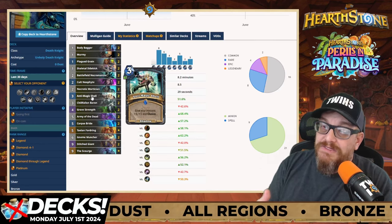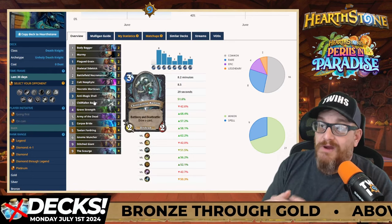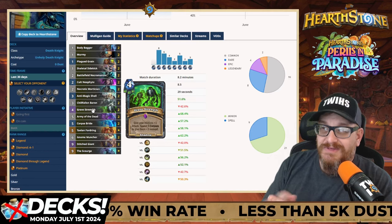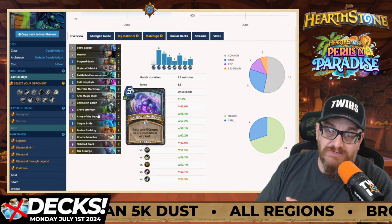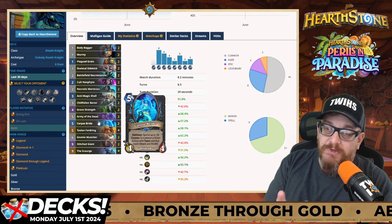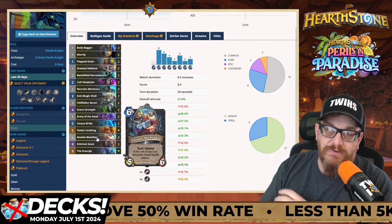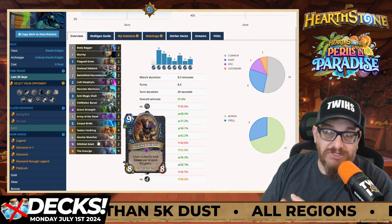You're going to be messing around with a lot of minions on board and you'll be able to give them plus one plus one. Chill Fallen is an amazing card - a battle cry and deathrattle is draw a card. Grave Strength is where the money is - give your minions plus one attack, spend three to five corpses to give them plus three instead, making them very strong. Army of the Dead raises up to five corpses as 2/2 risen ghouls with rush. Corpse Bride is great - spend up to ten corpses to create a Risen Groom with taunt. Talion Fordring brings out your bigger minions. No'Muncher attacks the lowest health enemy at the end of your turn.